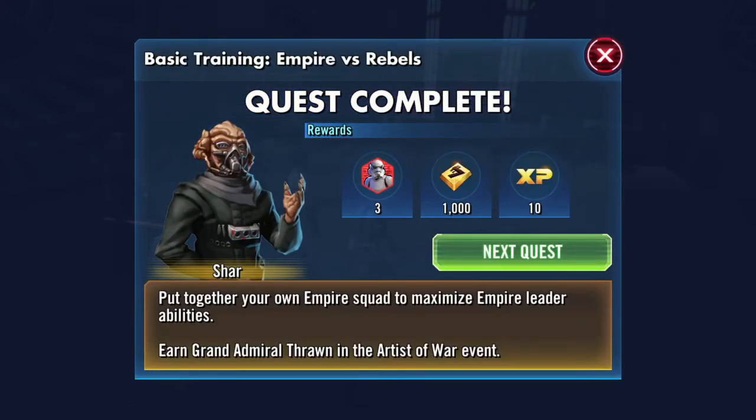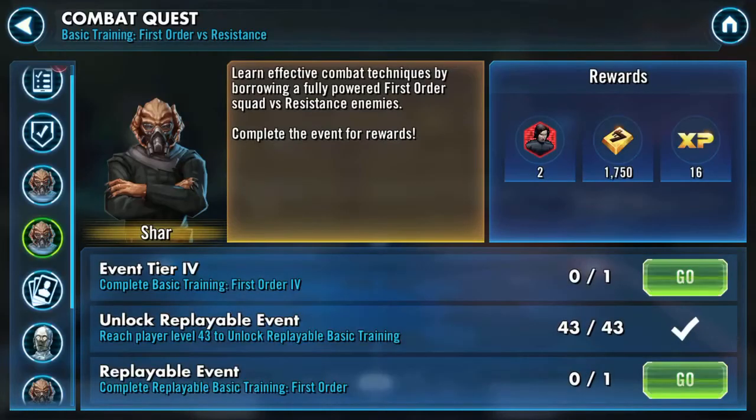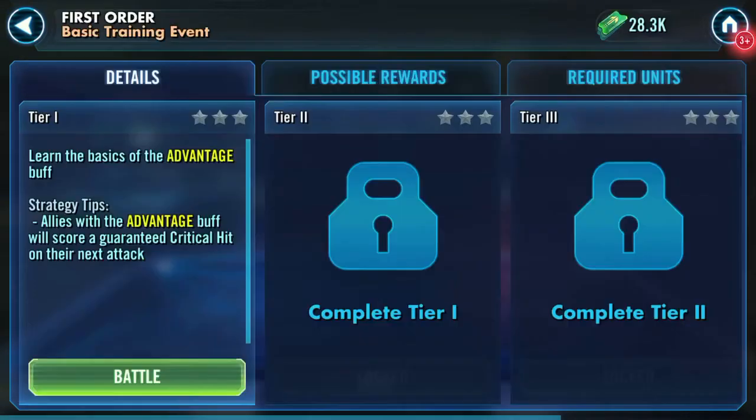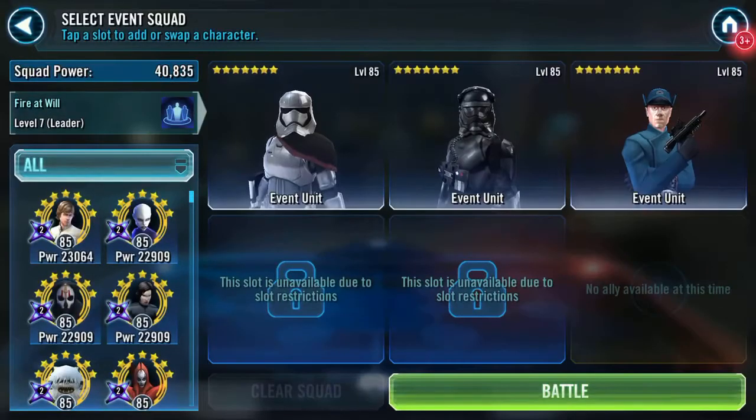Next quest: put together your own Empire squad to maximize Empire leader abilities, and Grand Admiral through the Artist of War event. Now we're on to First Order — I'm not unhappy with that, I like a Phasma lead.